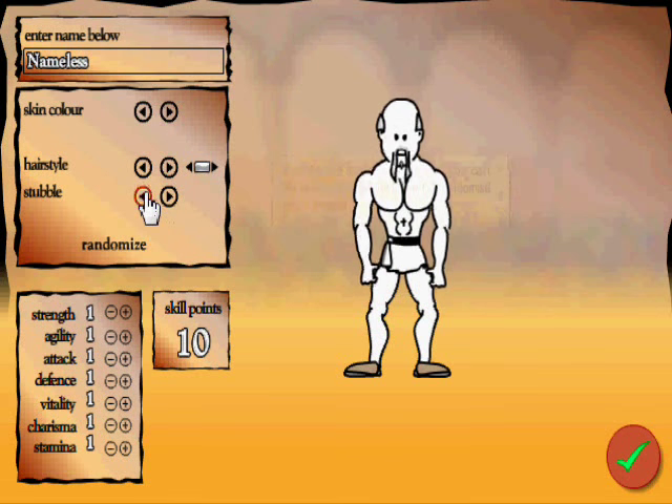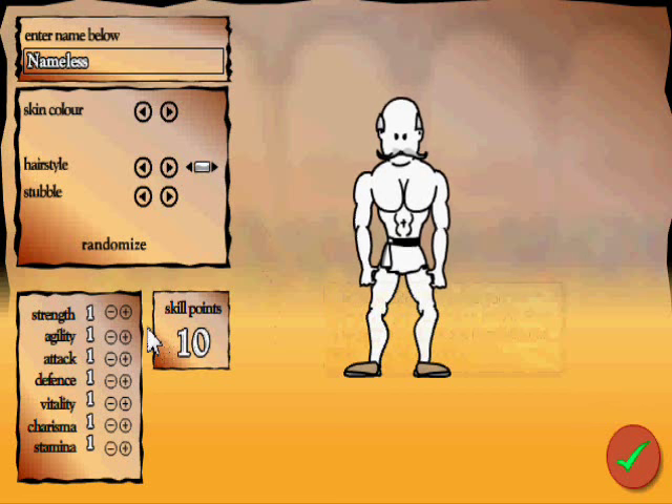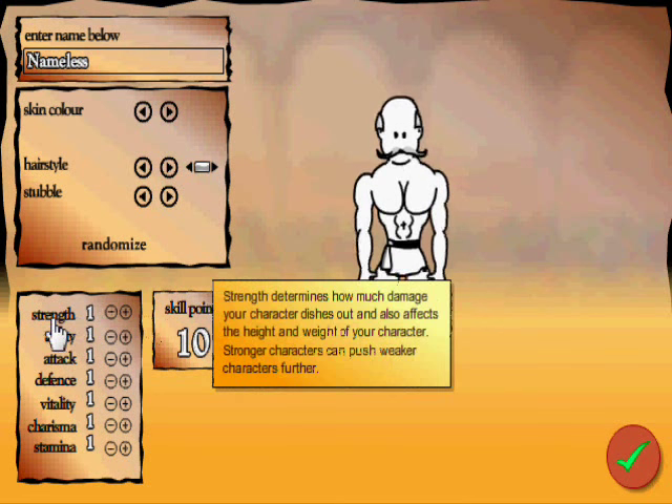Let's go for a big bushy beard — no, let's go for that moustache, shall we? What the hell is this? Now, as you can see, we've got seven skills. First, we have strength. Strength determines how much damage your character dishes out. It also affects the height and weight of your character. Stronger characters can push weaker characters further.